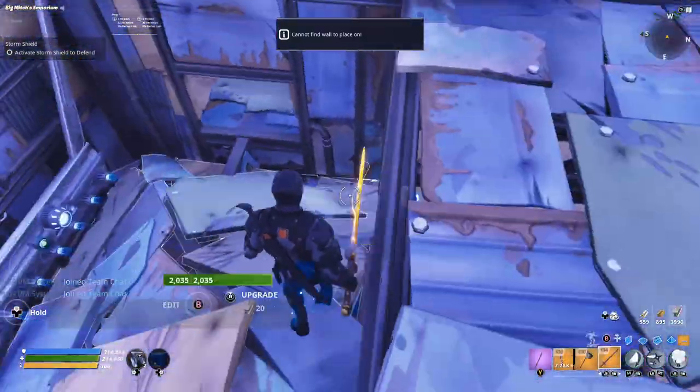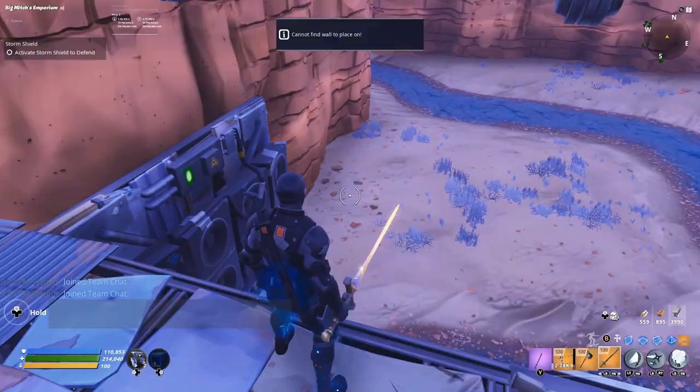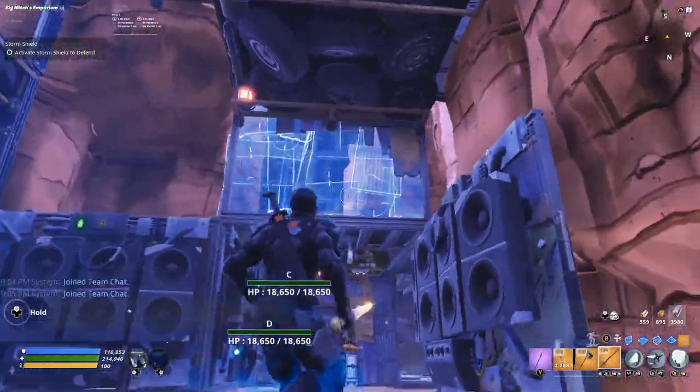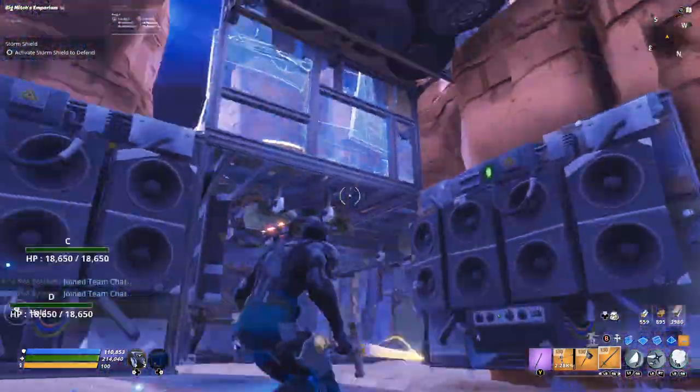Those reload speed wall darts will shoot through here. Remember on wave 23 we do get that smasher wave, so it can be a little bit weird. We're also going to place a wall right here so flingers can't throw from there — I don't think they can, but just to be safe.